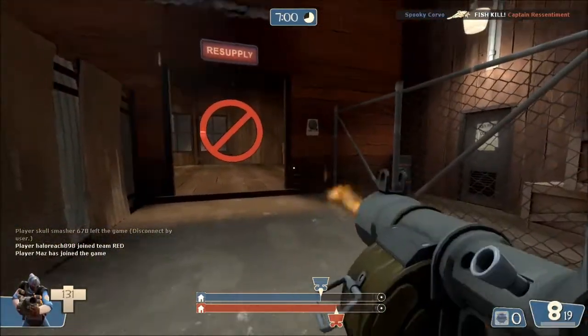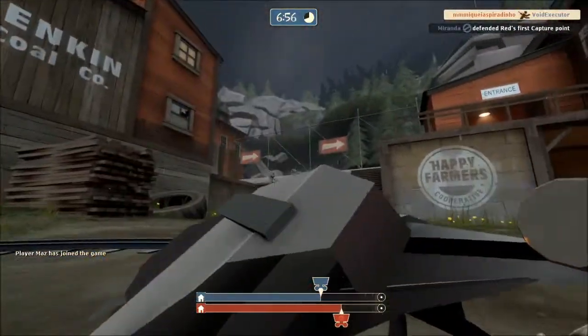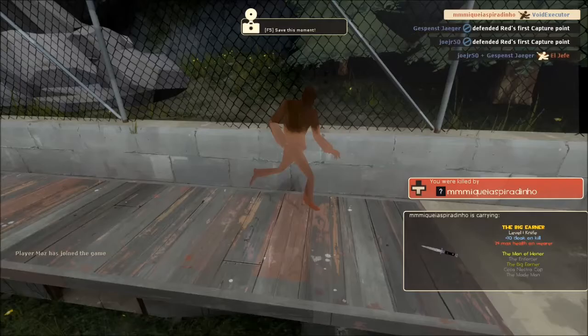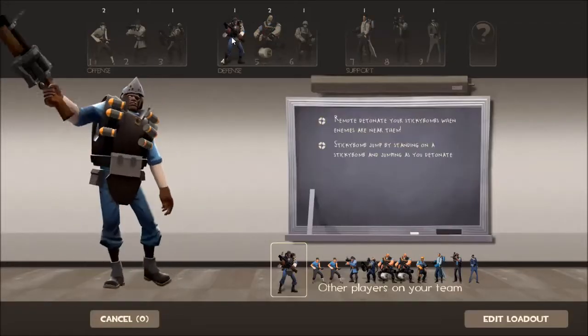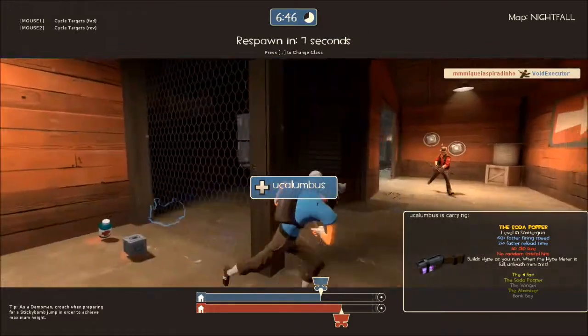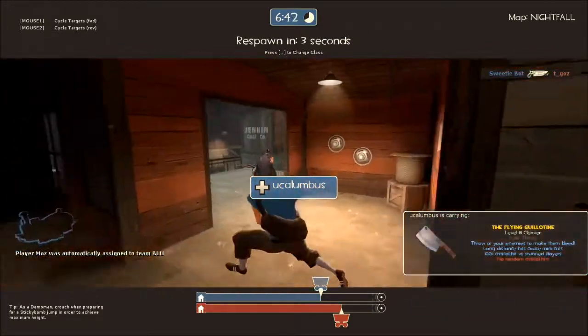The trick is to have high mouse sensitivity and to piss people off. Okay. Why are there so many spies? I usually use the lock and load with the sticky jumper. Let me show you how to sticky jump, I guess.